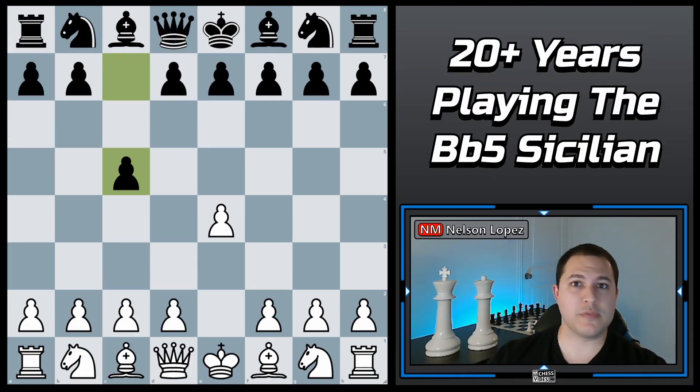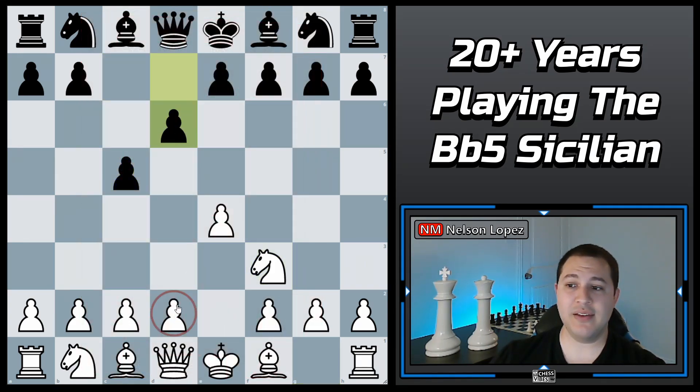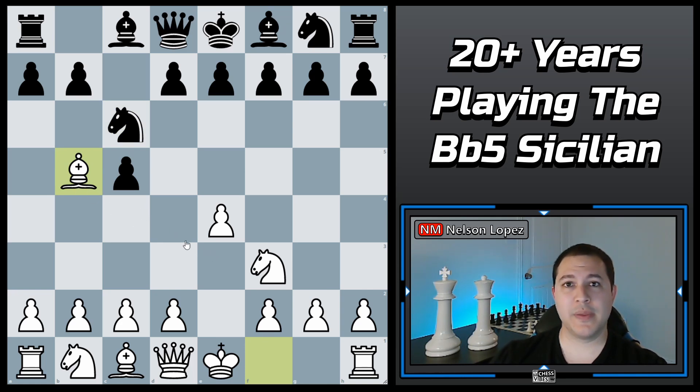Right around that time when I was figuring out that maybe I need to actually learn some openings, I got a book for Christmas from my chess coach. It was a book on the Bishop B5 Sicilian — so against Knight F3 and against D6, instead of the main line D4, you play Bishop B5 check. You can also play it against Knight C6. He got me this book on the Bishop B5 Sicilian and I started reading it and learning some of these lines. I didn't know it at the time, but that was the start of a 20-something year journey where I always played the Bishop B5 Sicilian lines. I still, even to this day, play Bishop B5 Sicilian.